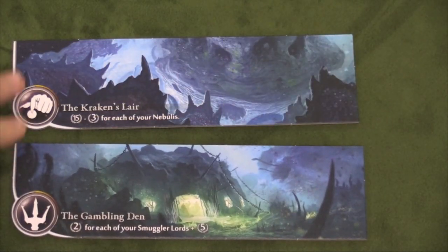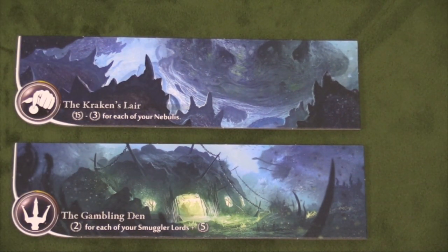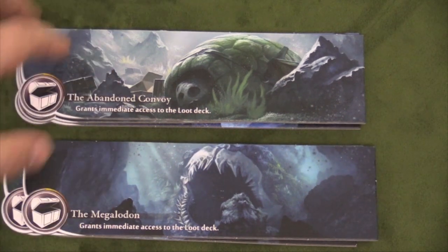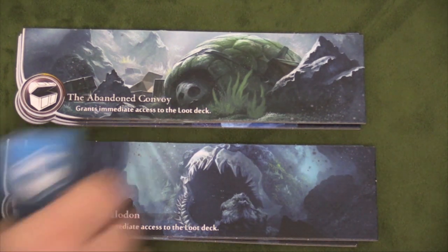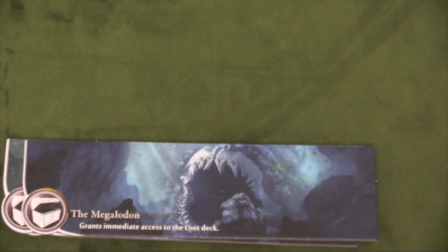Speaking of locations, there are a couple new ones. The Kraken's Lair is worth 15 points, but it's minus three at the end of the game for each nebulous you have — so you want this and no nebulous, which makes it really useful. There's one that matches the smuggler lords: two points for each smuggler lord, plus five points. Then we have the Graveyard, the Battlefield, the Abandoned Convoy, and the Megalodon. All four of those grant immediate access to the loot deck — a small deck with seven sevens, six sixes, five fives, four fours, three threes, and two twos in it.